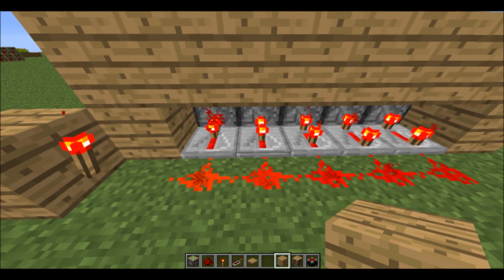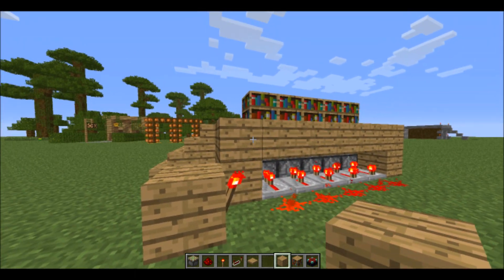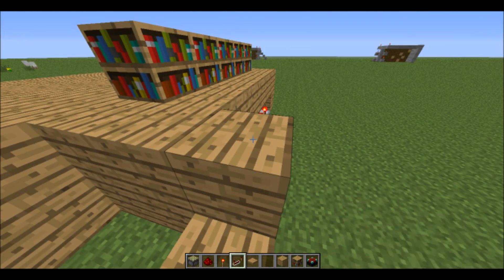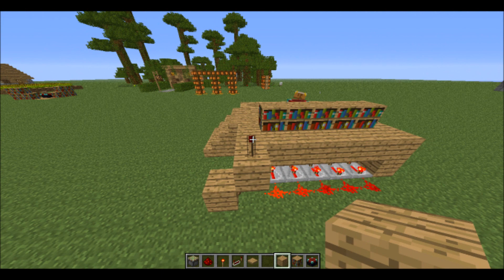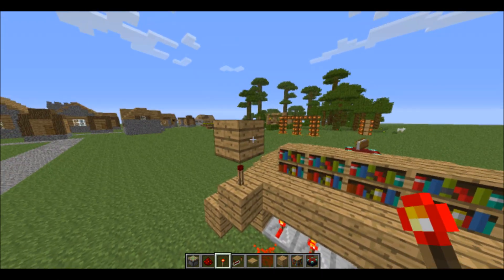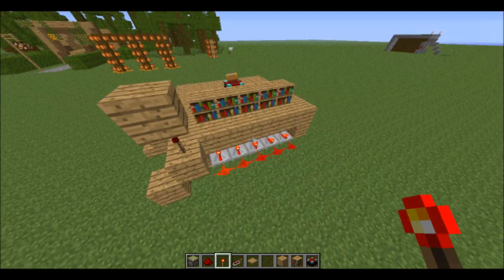That's my design, and it looks pretty cool when it all fills out. Above this torch, place a block, and on that place a torch, then on that torch place another block and another torch.